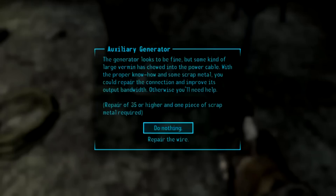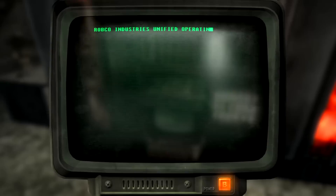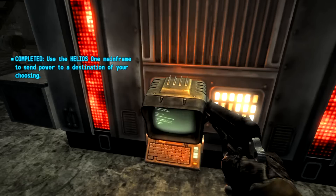You're going to need a repair skill of 42, I think, and some scrap metal. Once the generator is repaired, just walk up to the mainframe, trigger it, and then make sure that you select the fifth option. It should say something about the system being unstable if you select it. Select that, and it will give you a warning sign — ignore it. Hit B, and then go up these stairs.